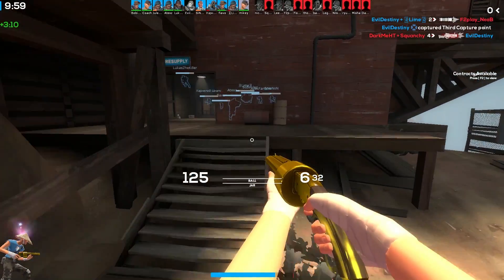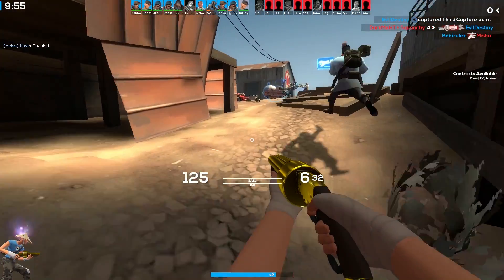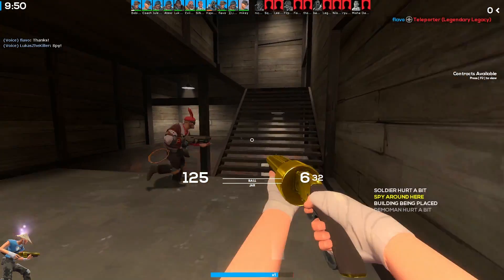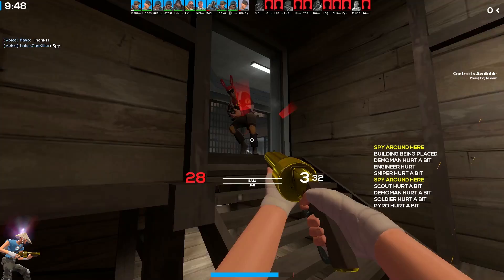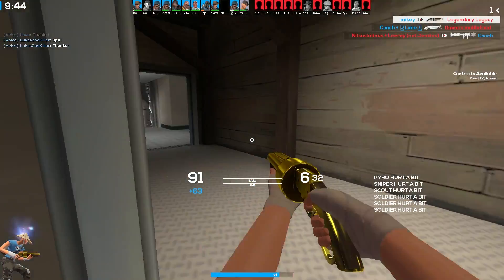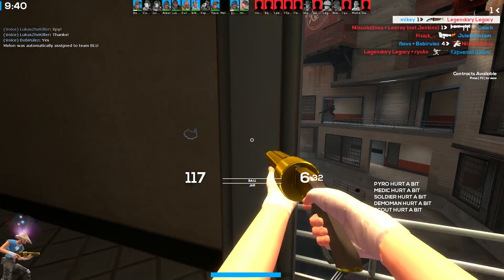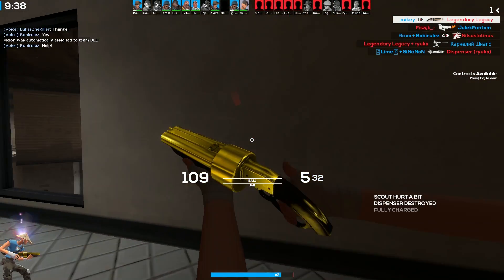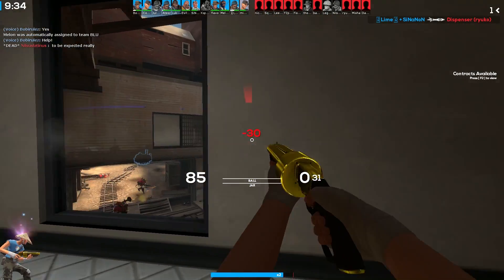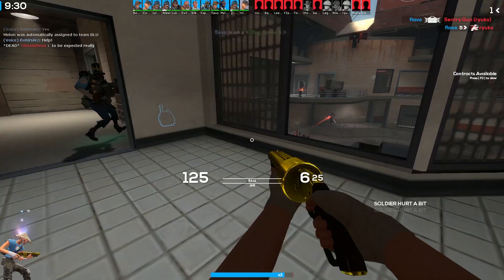My personal experience with the Mad Milk is that it is probably my favorite secondary weapon pretty much ever. Being an idiot, having something that acts like a mini health pack just by shooting an enemy is a lifesaver, and being able to help your team is awesome. I've been waiting a long time to use this weapon and show it off — every time I'm making a Scout weapon video that isn't the Mad Milk, I feel lost without it.